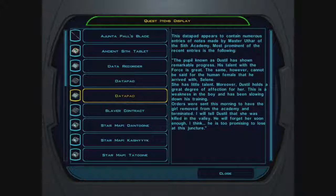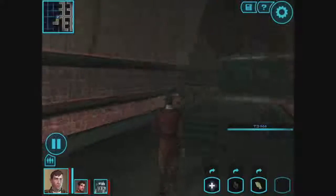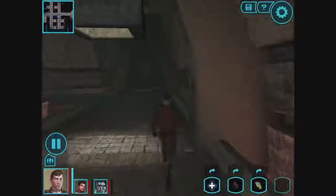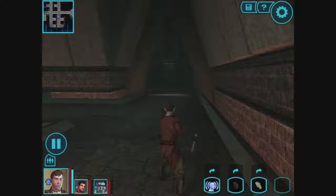This data pad appears to contain numerous entries of notes made by Master Uthar of the Sith Academy. Most prominent of the recent entries: 'The pupil known as Dustil has shown remarkable progress; his talent with the Force is great. The same, however, cannot be said for the human female that he arrived with — Selene. She has little talent. Moreover, Dustil holds a great degree of affection for her — this is a weakness in the boy and has been slowing down his training. Orders were sent this morning to have the girl removed from the academy and terminated. I will tell Dustil that she was killed in the valley. He will forget her soon enough — I think he is too promising to lose at this juncture.' Sith: not nice people. Okay, so Dustil was down this further corridor — quick save just in case. It's going to take a lot of courage to show the truth to this boy.